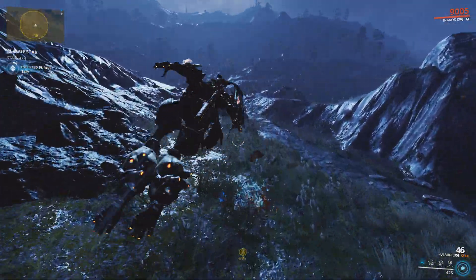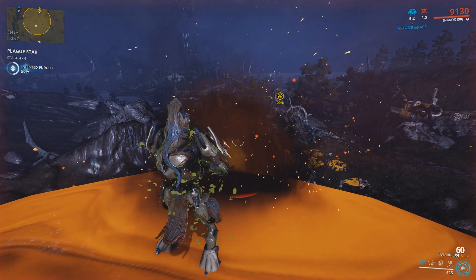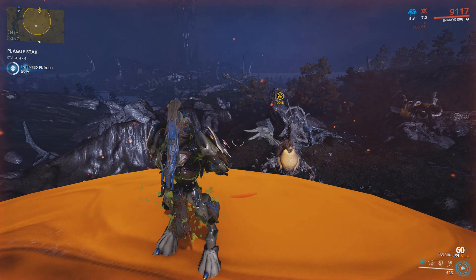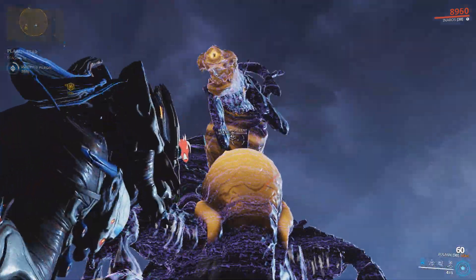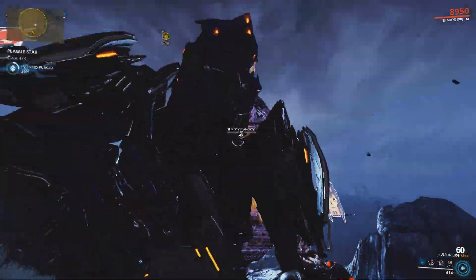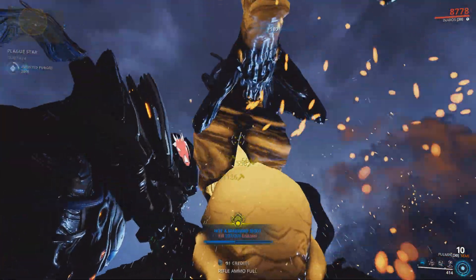You'll have to kill numerous infested coming out of the boil in order to complete Stage 4. Keep in mind if you are a weak frame, don't step onto the boil as it will apply a toxic proc onto your Warframe and will constantly refresh as long as you are on it. If you used the infested catalyst, a recoloured Lephantus will spawn under the name of the Hemocyte. If you are unfamiliar with the Lephantus boss, all you have to do is target the green face, yellow frill, and the blue face or neck when each of them attacks.